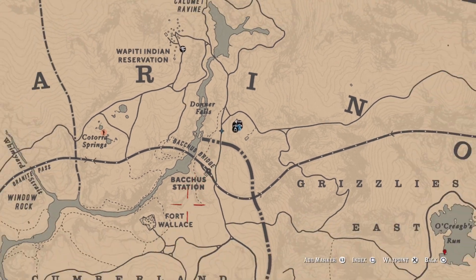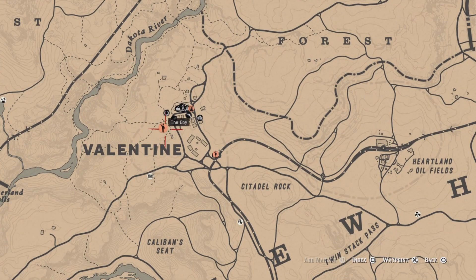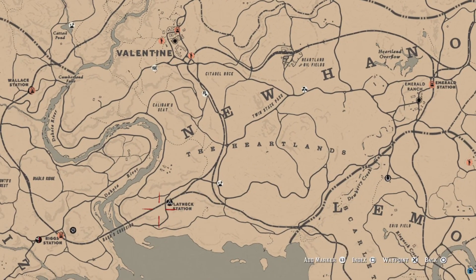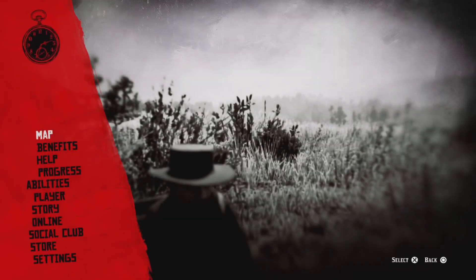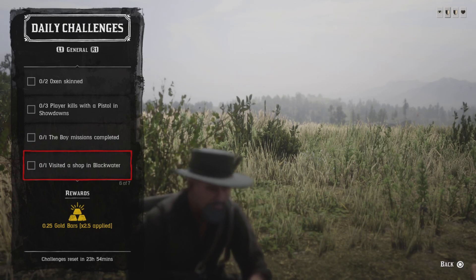For the one boy mission, it can be in two different locations depending on where you are in your lobby. In my lobby the boys are going to be over here in Valentine, but if you're south of Valentine they'll be over at Flat Neck Station. For the one visit shop in Blackwater, just fast travel to Blackwater, run past the butcher, and that challenge will be completed.